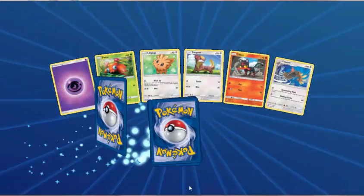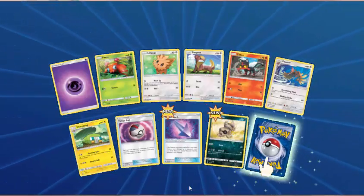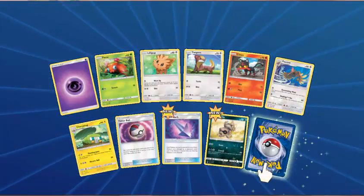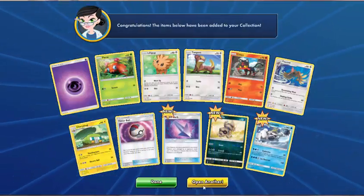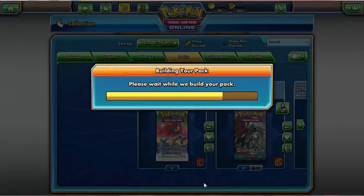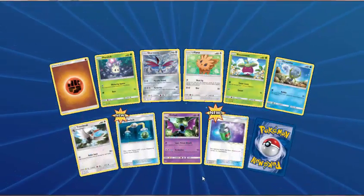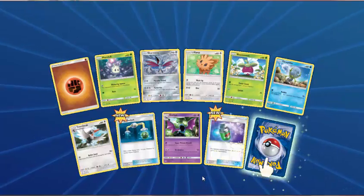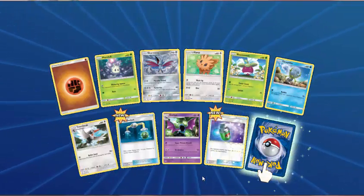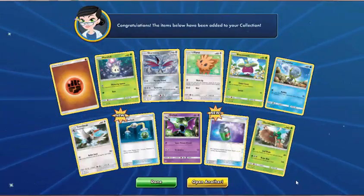Next pack — Psychic Energy, Paras, Lillipup, Yungoos, Litten, Ferow, Chargerbug, Timer Ball, Poison Barb — that's a new one for me. Reverse Sandile. And Crabominable. I'm very much behind the times in discovering Sun and Moon cards — I started a lot later than everybody else. Fighting Energy, Maulol, Skarmory, Lillipup, Bounsweet, Jangmo-o, Trumbeak, Energy Switch, Golbat — Repel is the reverse. And our rare is another Decidueye.